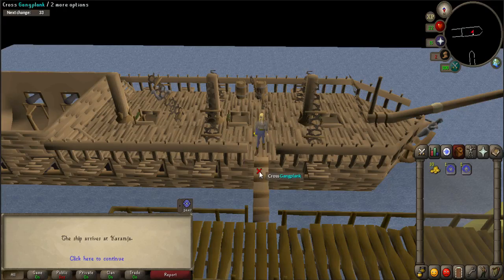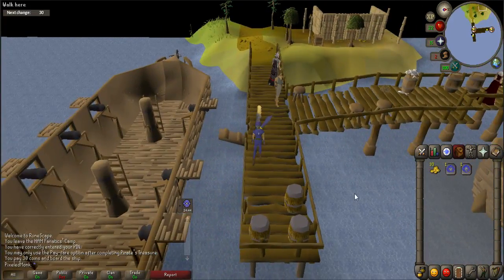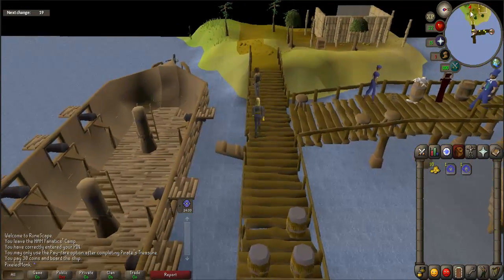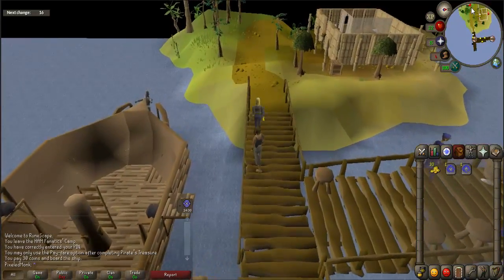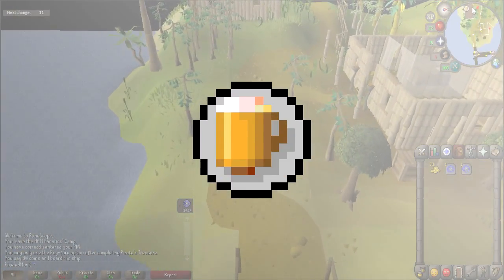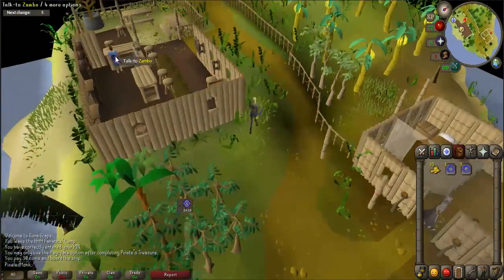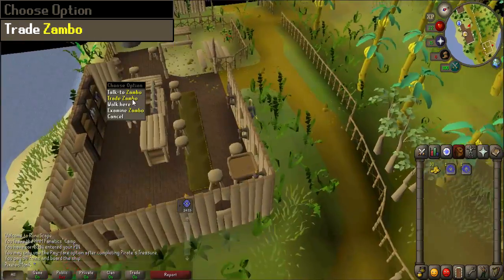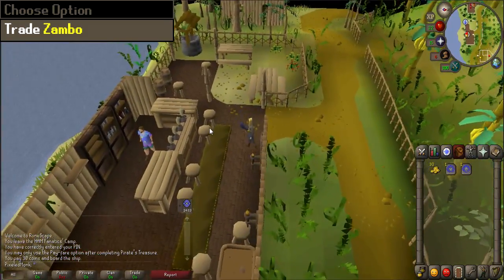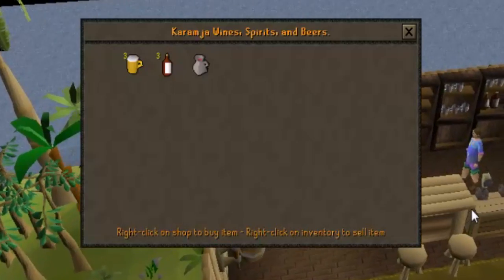Once there, left-click on the gangplank to exit the ship. Walk west towards the Karamja Wines, Spirits and Beers bar, which is indicated by the beer glass on your mini-map. Enter the bar and right-click on the bartender Zambo and select trade.